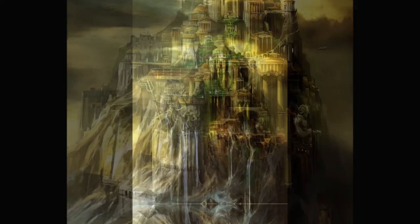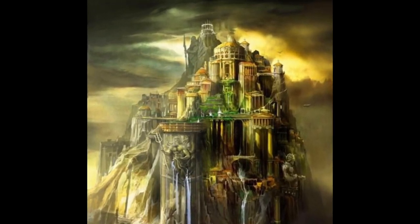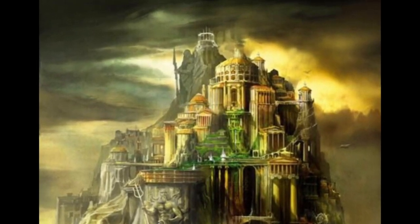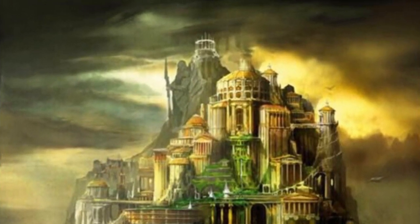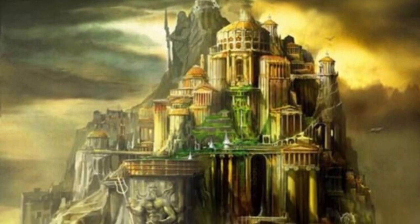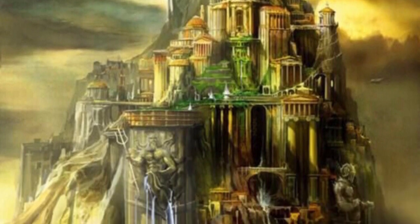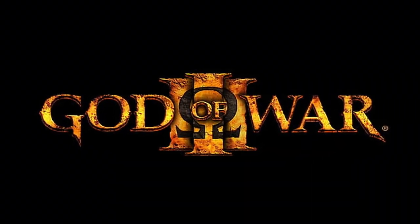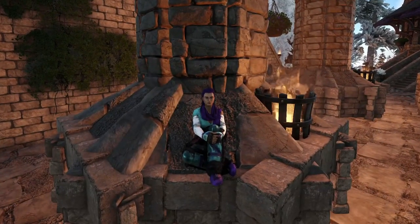I liked the way this temple is integrated into the terrain it's built upon. I liked all of the different sizes of columns, all the different round buildings in different sizes. The fact that individual buildings are symmetrical, but the structure as a whole is visually balanced but not perfectly symmetrical. I liked that there are buildings on different levels of the mountain, and that it looks like it was carved directly from the mountain. I later learned that this image is from the video game God of War 3. So that was my starting point for creating this build.